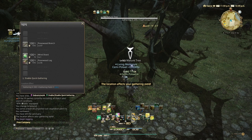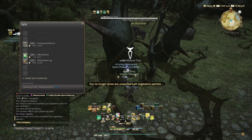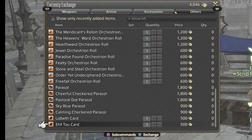Number seven: crafter and gatherer. You're going to need to level a crafter and a gatherer both to at least level 70. One reason is custom deliveries — you need to have a level 70 crafter or gatherer to start the custom delivery questline with Ehll Tou in the Firmament and reach max satisfaction to be able to purchase this card. Both this and the Lizbeth card cost Skybuilder Scripts, which you can get from the Ishgard Restoration.